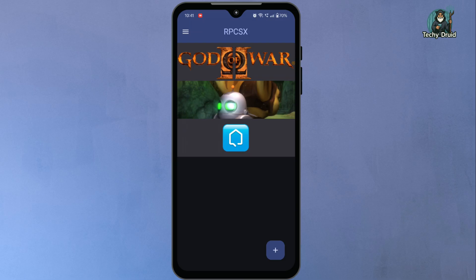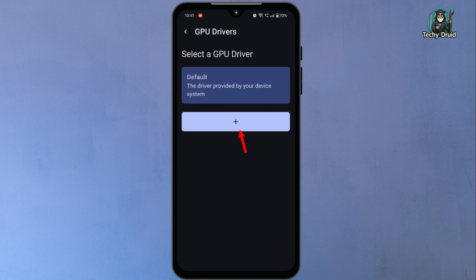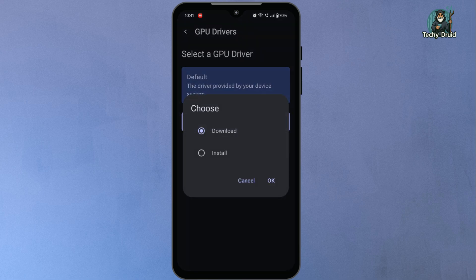Before running the games, I'll also install a custom graphics driver called Turnip. This driver is designed for Snapdragon processors and helps improve performance and stability in RPCSX. To install it, open the RPCSX menu and go to settings. Scroll down and you'll see the option called 'custom GPU driver.' Tap on it, and then tap the plus button. You'll see two options: download and install. If you select download, the emulator automatically fetches the driver directly from the internet. This is the easiest way to get the latest Turnip version without downloading it manually. If you already have the driver file saved on your phone, you can choose the install option instead. I'm going to choose download.